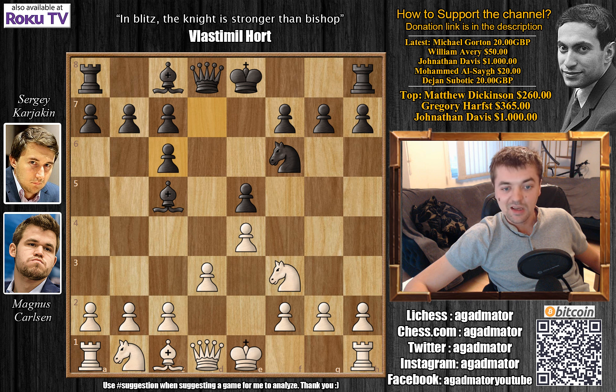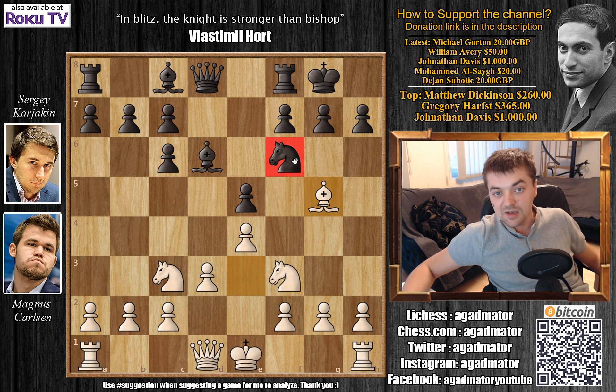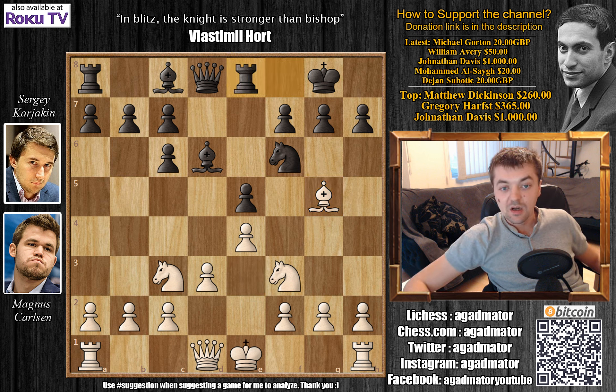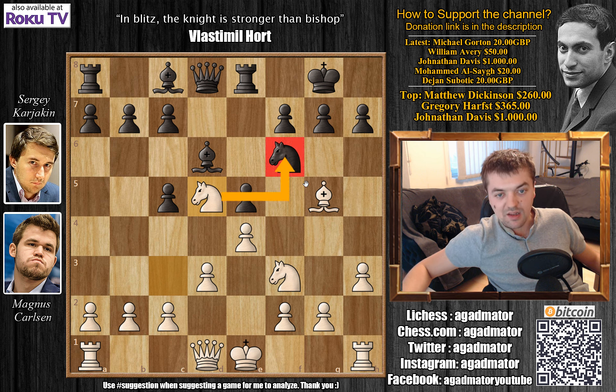d3, bishop to c5, bishop captures on c6, d captures — Karjakin goes for the Alpha Zero variation of the Ruy Lopez, very interesting. Knight to c3 by Carlsen, castles, bishop to e3, and bishop back to d6. Bishop to g5 — it seems like Carlsen lost a tempo by playing bishop e3 and then bishop g5, but Karjakin also moved the bishop twice, so it doesn't really matter. This comes with a very nice pin on the knight on f6.